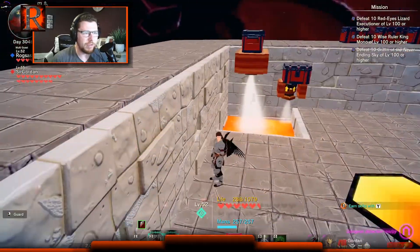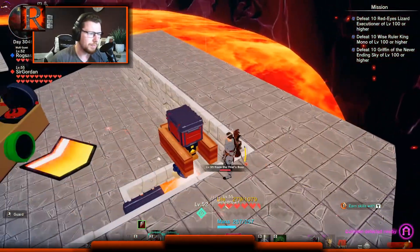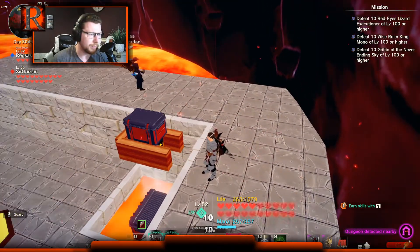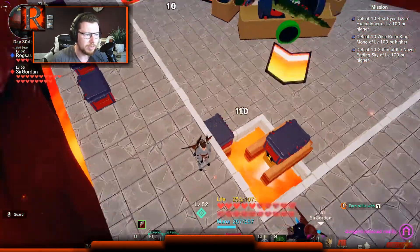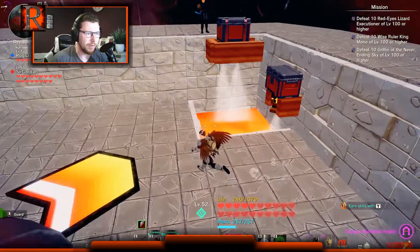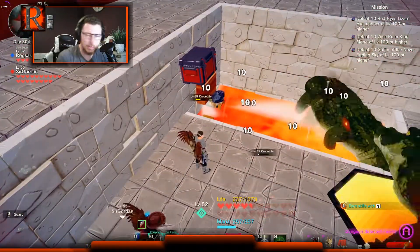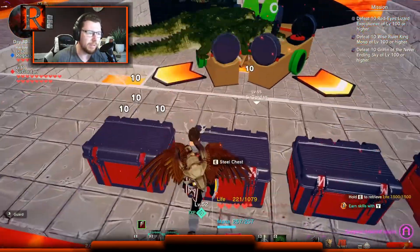To suck the stuff up, you use quarter walls — I think they're called quarter walls — that you can craft in the furniture workshop. You just put a chest with an absorber and suck the stuff up. If you need to, on this side you can put one sucking it in to go up, and it's as simple as that.